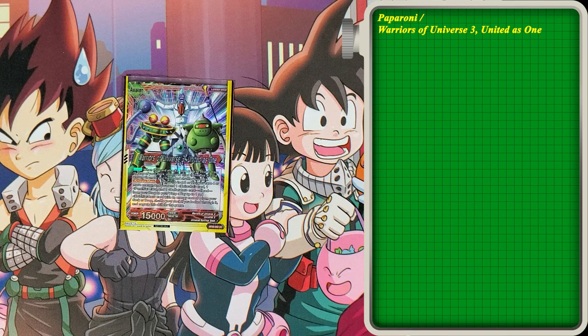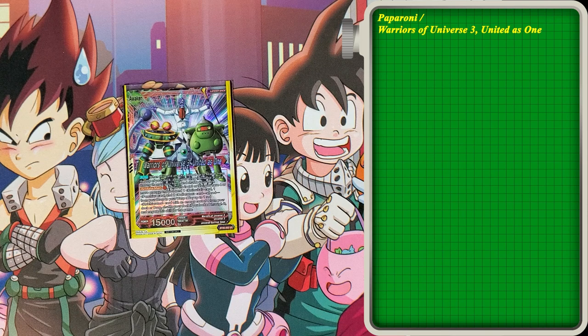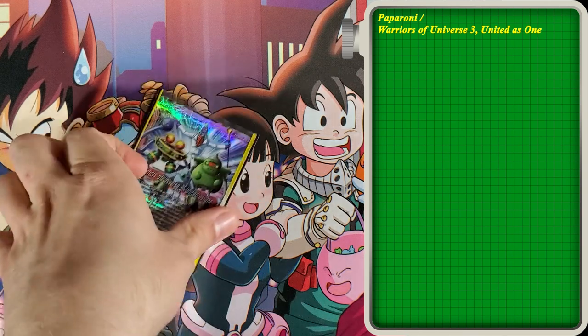It does have an Activate Main which is a once-per-game effect. If your life is three or less and you have four or more energy, and you send one Koitsukai card, one Panchia card, and one Ballard card — all red — from your drop to your warp, you play up to one red card with an energy cost of four from your deck or drop. It's the four drop. I never really had a chance to use the Activate Main on this card, but it's there in case you need it.